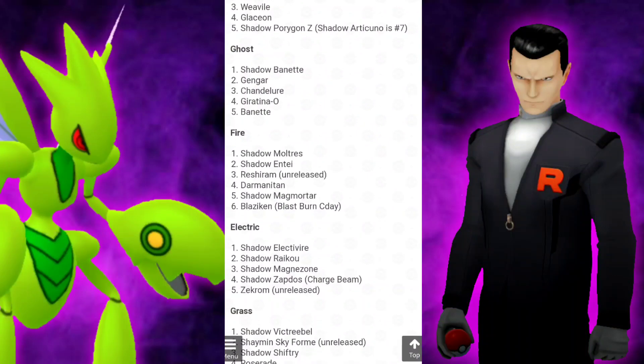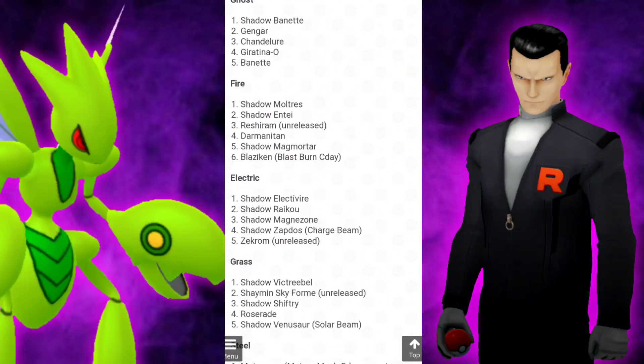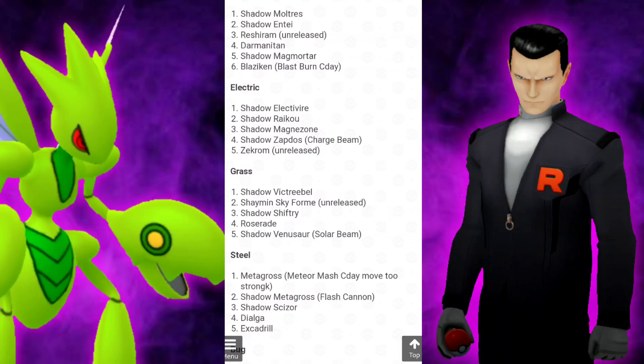For the Ghosts, we have Shadow Banette — there's a little caution on that. It's going to be extremely squishy, so don't go and invest in it quite yet. Yes, the DPS is great, but it's not going to be able to last that long. For Fire, we have Shadow Moltres, Shadow Entei, Reshiram, Darmanitan, and then Shadow Magmortar.